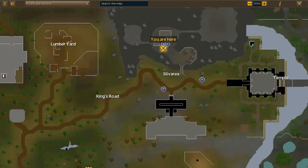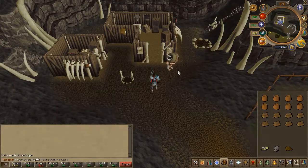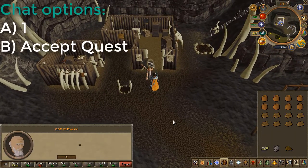To begin the quest, head to the area located here on the map. Speak to the Odd Old Man, choose the first chat option, then accept the quest.